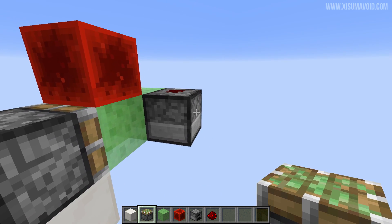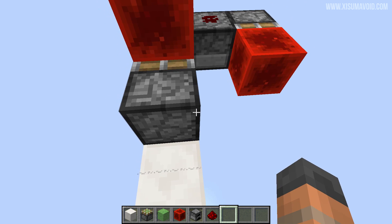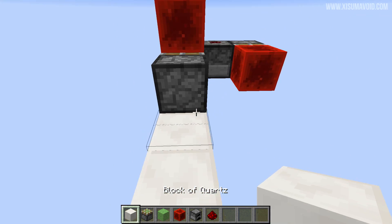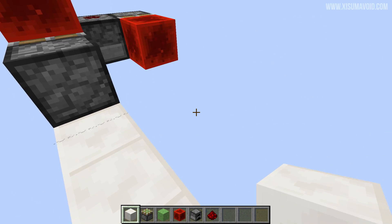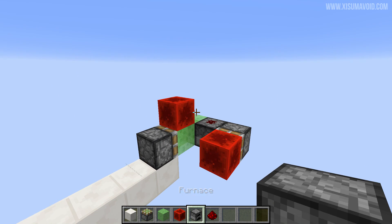Another cool thing about this is that you can actually attach a piston to this with a block, and it will act like a T flip-flop. So if you wanted to turn on a contraption using something fancy like this, you could walk up to it, turn it on because the block has been pushed out — and now you've got a power source — and then you walk away and it gets retracted. Really cool little contraption that I wanted to share with you.